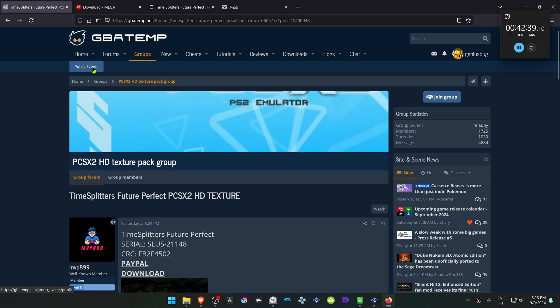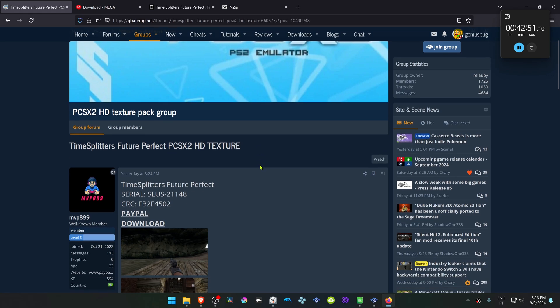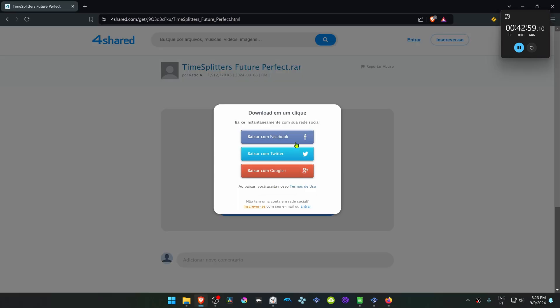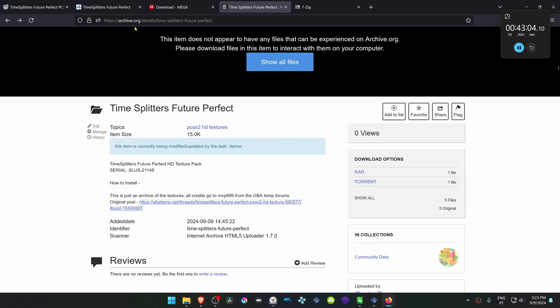This is from the GBATEM forums in the PCSX2 HD texture pack group — a post by MVP899 called 'TimeSplitters Feature Perfect PCSX2 HD texture.' Clicking the link opens a shared page, but you have to register or log in with social media. I have uploaded the texture pack to MEGA and to archive.org. To download, click the download button near the RAR for a direct download, or download via torrent.